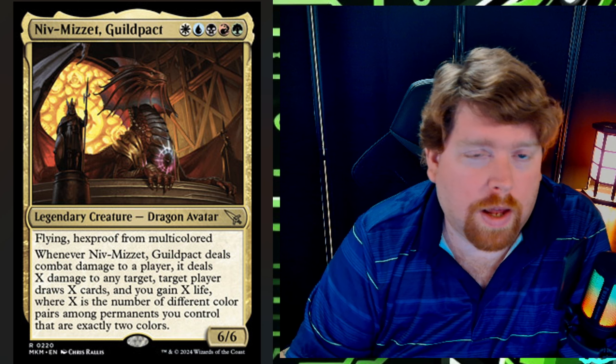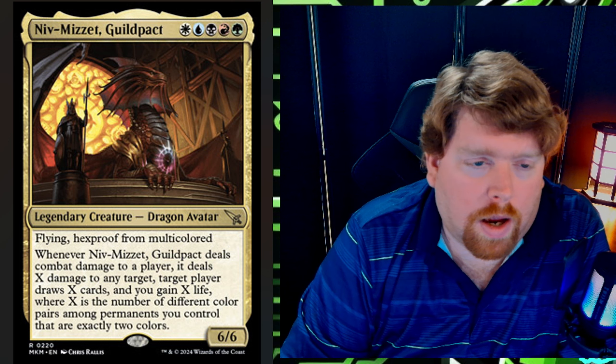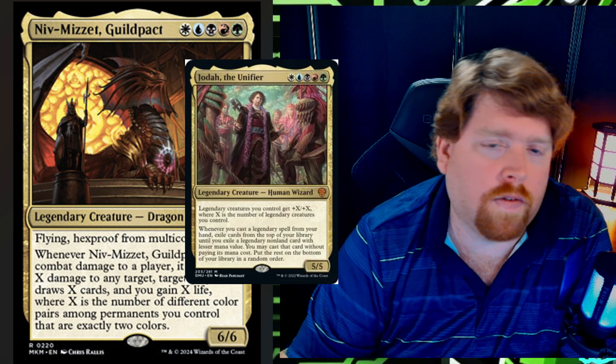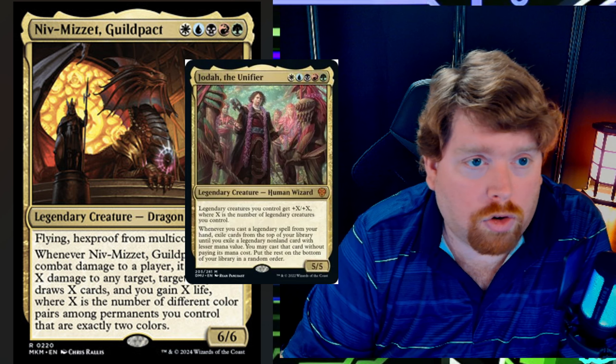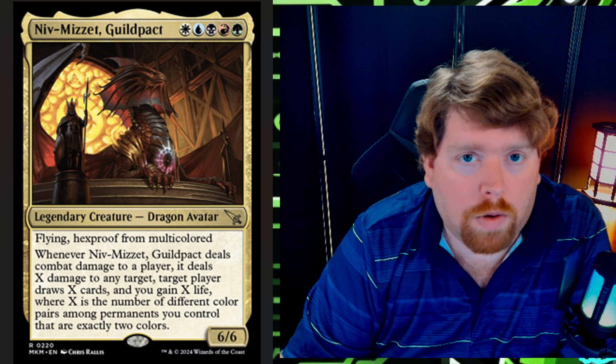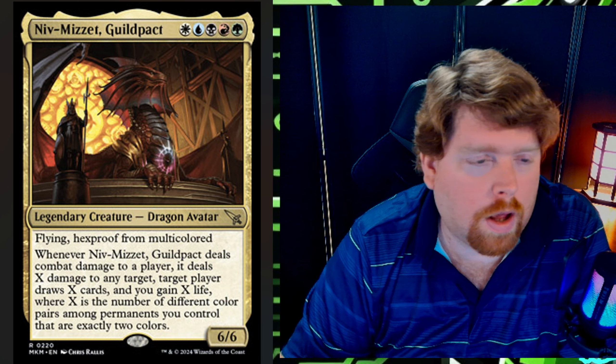I think this card slots right into a Jodah deck. In a Jodah legendary list built around legendary creatures rather than humans, you have things like Halana and Alena, Partners, which can give this haste — play Halana and Alena on turn four, play Niv-Mizzet on turn five, it becomes an 8/8 with haste and immediately gets value. You've got Dennick, Jarina, Glissa Sunslayer — a whole bunch of two-color legendary creatures. This is the kind of card that gets me excited thinking about how to break it and make it frustrate opponents with tons of value.